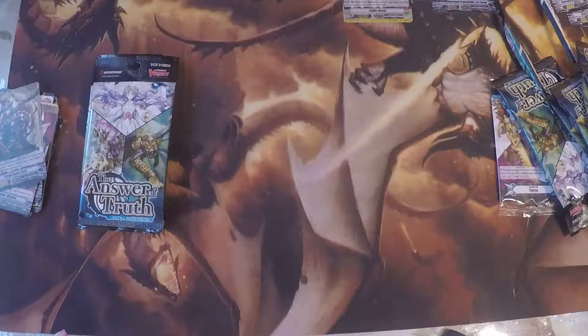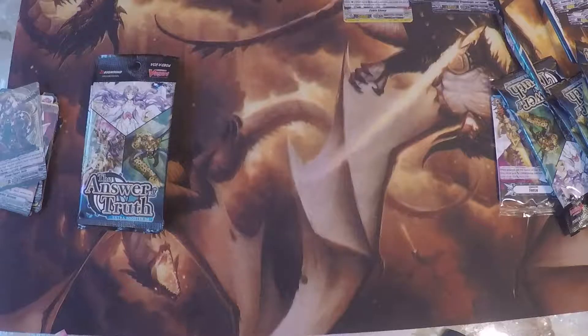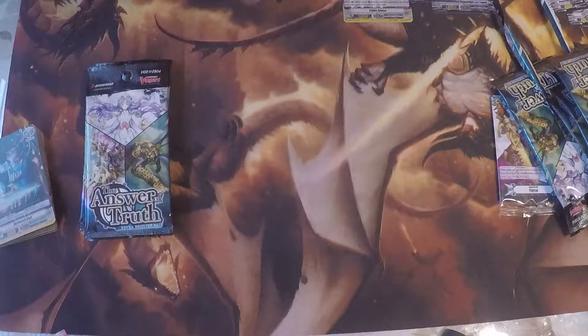Here's a grade 3 from Genesis — double rare. Let me read her skill: Act, main guard or rear guard, once per turn — soul blast 3, draw a card, put a card from your hand into your soul, and increase this unit's attack power by two times the shield of the card you put into the soul, until the end of the turn. I never really was a big fan of Genesis, but maybe it's something I need to get into more, because in premium, Genesis is pretty good. I always liked how it functions, just never really got into it.